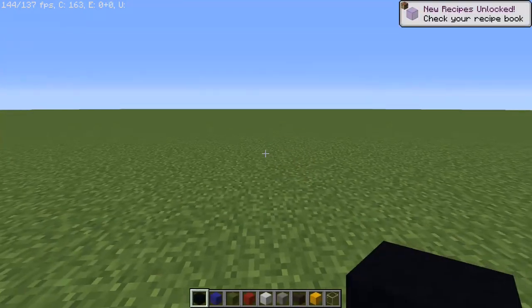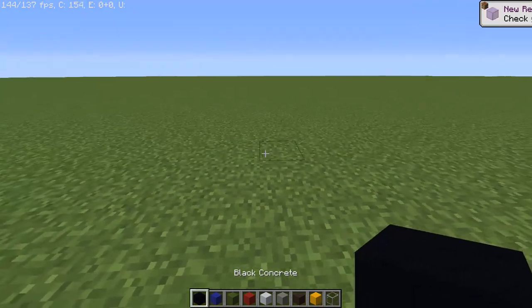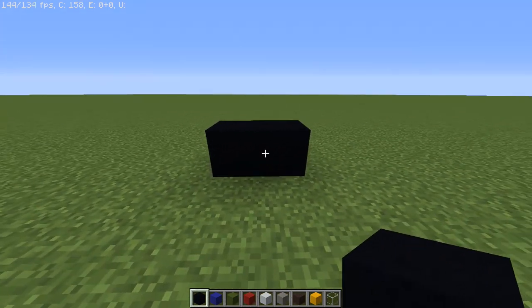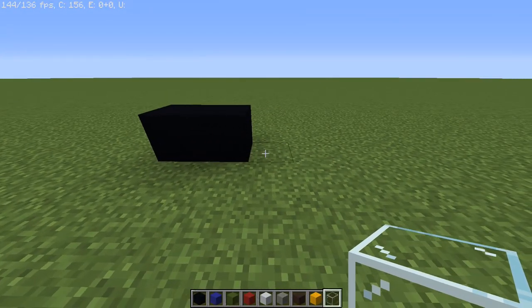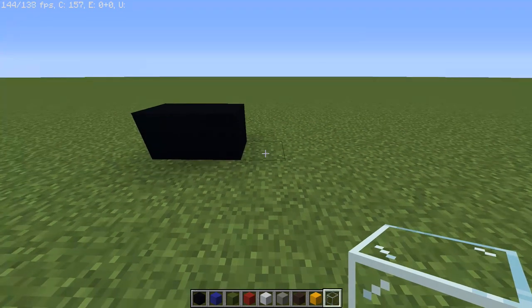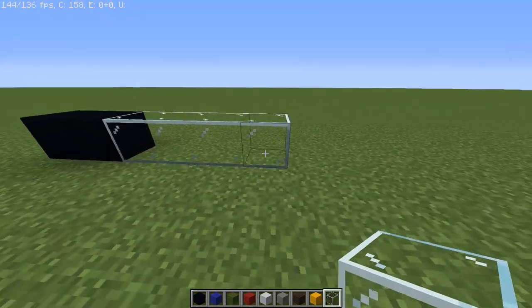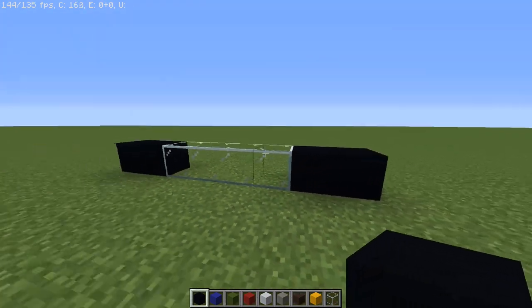To get started, we're going to begin with the black concrete. First we're going to need two black concrete, just like so. I have glass here — we're going to use the glass as separators for empty spaces. This is going to be the first leg, then we're going to use some blocks to go to the next leg. We're going to have four glass blocks as spaces, then two more black concretes.